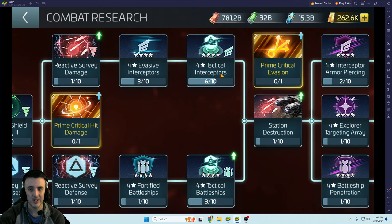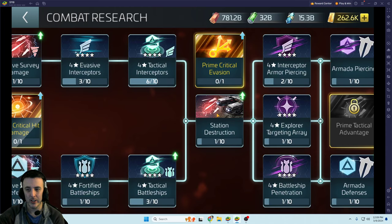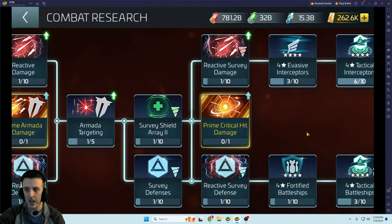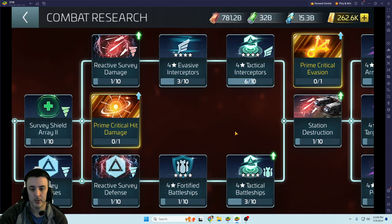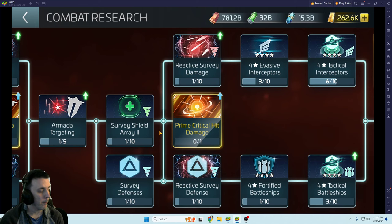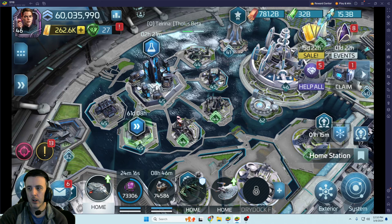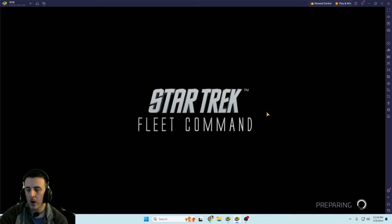Most of those research steps only need to go to level one or two to unlock 'Station Destruction' out here. You're talking about 10 to 12 researches to unlock between 42 and 46. There's good stuff in here — upgrading interceptors and battleships, making survey ships a little stronger. Just wanted to point that out so you're prepared and have already taken care of that prerequisite before you start moving.